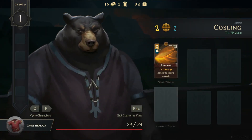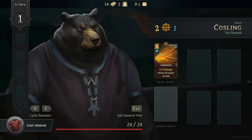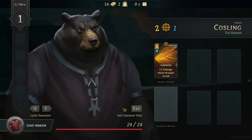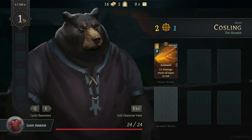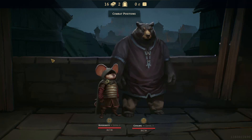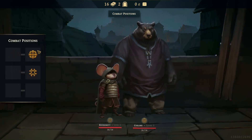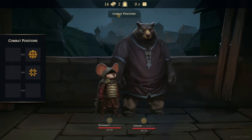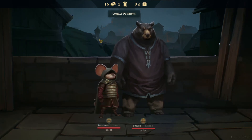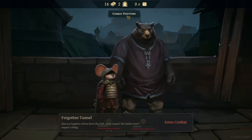Here's my bear — he just has a two-handed weapon. We get a chance to increase stats as we go through and level up. You can also change their combat positions, designated by their icons at the bottom of the character portrait. In my experience it's best just to have everyone in the front row.